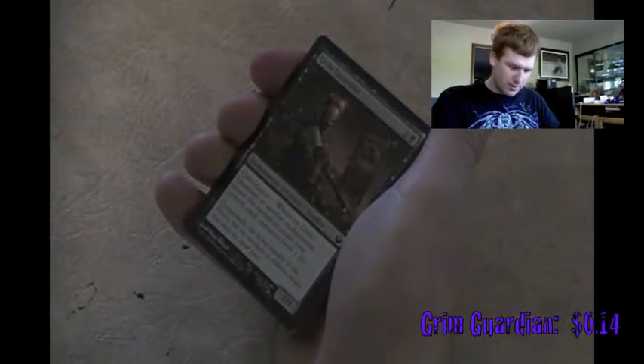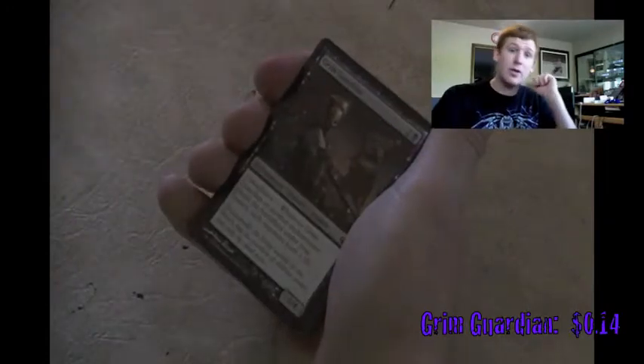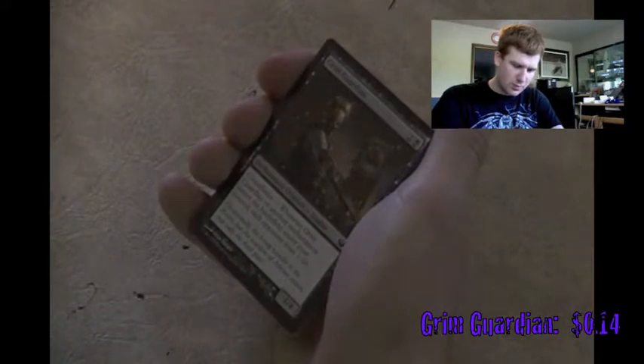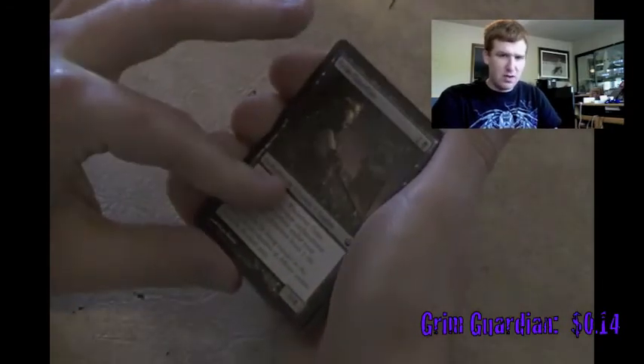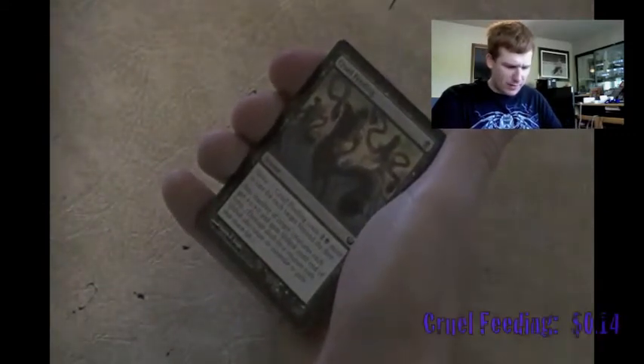A Constellation card! Whenever this creature or another enchantment enters the battlefield, each opponent loses 1 life. If you gained that life too, I would put that in my black-white deck, but you don't, so I'll pass. Cruel Feeding - any number of target creatures each get +1/0 and gain lifelink until end of turn. Nothing special.